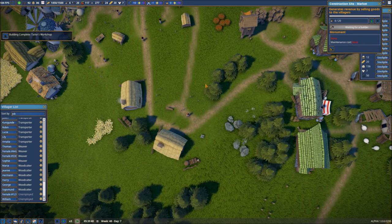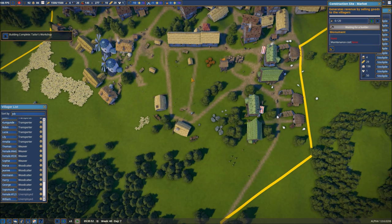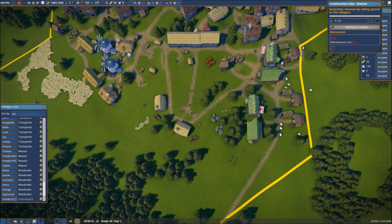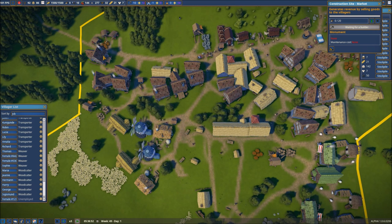Let's start that construction. Money is still doing great — we're right up at the max or thereabouts. Let's go ahead over to the tailor's workshop and get our tailor set up. We have plenty of berries, which leads me to believe the issue is not how many berries we have, but rather a matter of where they are.